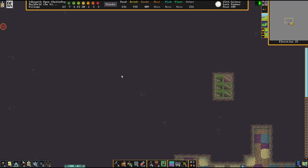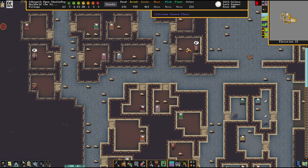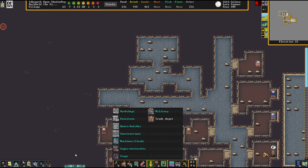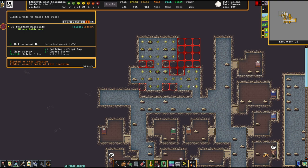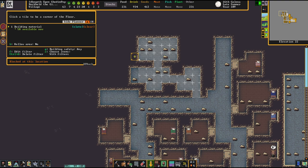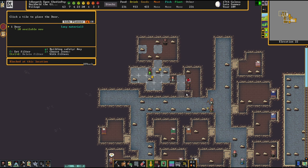I will now continue constructing the mayor's quarters. And then we're going to inspect our dwarf of the day, which is of course the chief medical dwarf. But first things first, we need to floor this place up. I want to use Slate — actually, it's not a change at all, it's just the same as all apartments. Well, Melville is after all a man of the people, so I think it is completely okay to have it like that.